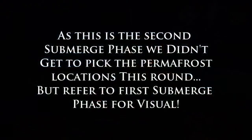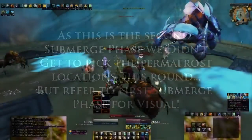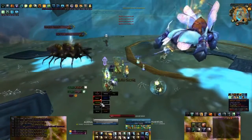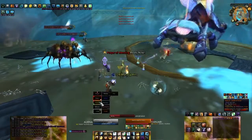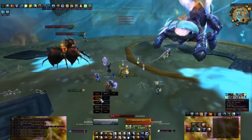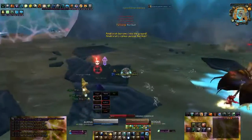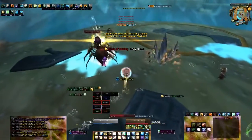When Anub'arak submerges, everyone but the off tank and the healer — if there are still burrowers up — starts moving towards the opposite side of the room with the 2 patches of permafrost. Once Anub'arak picks a target, that person keeps moving to that side, attempting to drag out the spikes hitting the frost as much as possible. In the meantime, everyone else turns back around and stays on the side with the 1 permafrost puddle until the first target finishes kiting. When Anub'arak hits the first frost and picks a new target, everyone should already be behind the permafrost furthest from the one that has disappeared.